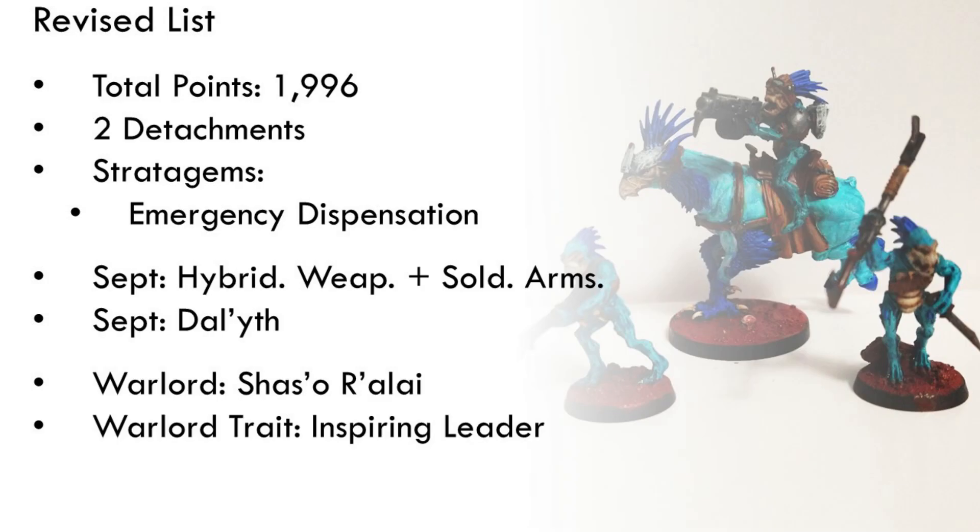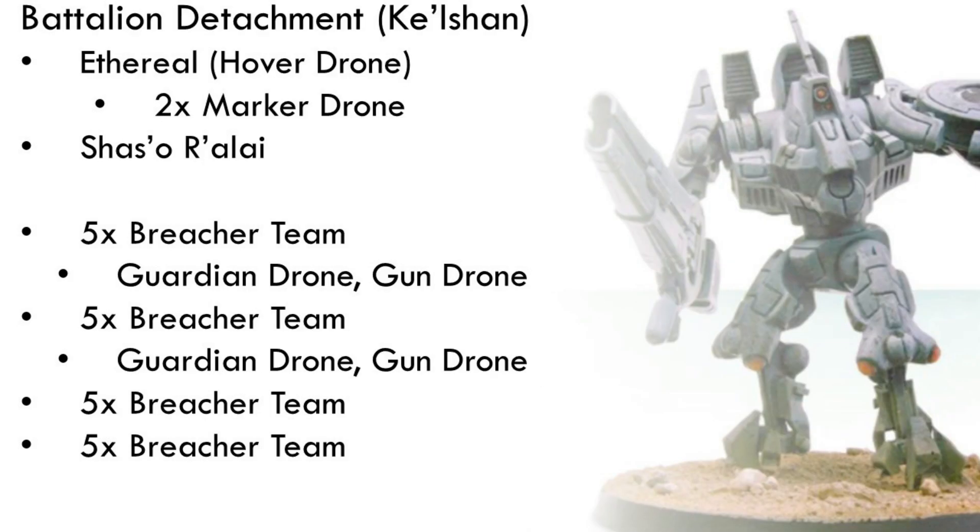Here's the revised list at 1996 points, still two detachments, same configuration, still Emergency Dispensation, same septs, same warlord, and same warlord trait. I know I said we might stray from Inspiring Leader, but given the low leadership of many units in this army, that extra buffer against the morale phase seems worthwhile. We could easily go for Through Unity, Devastation, but Inspiring Leader gives a little more protection since a lot of things are going to die.